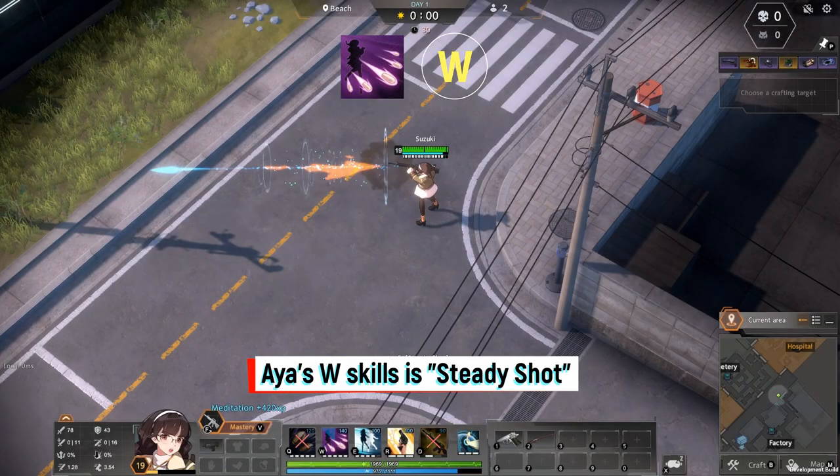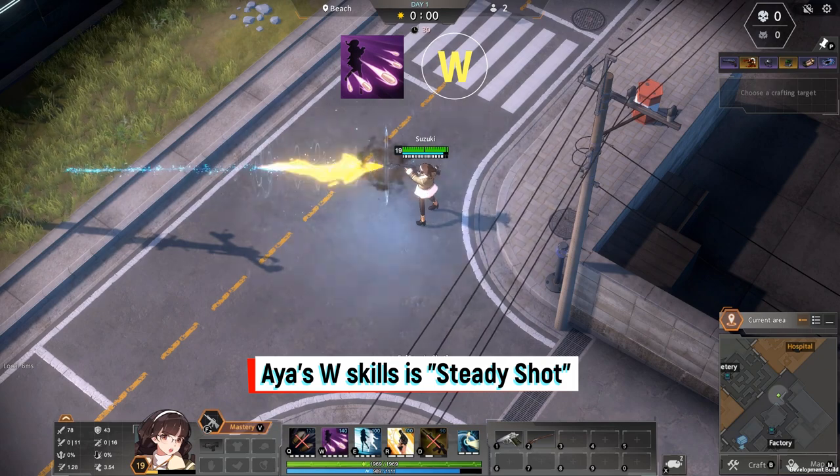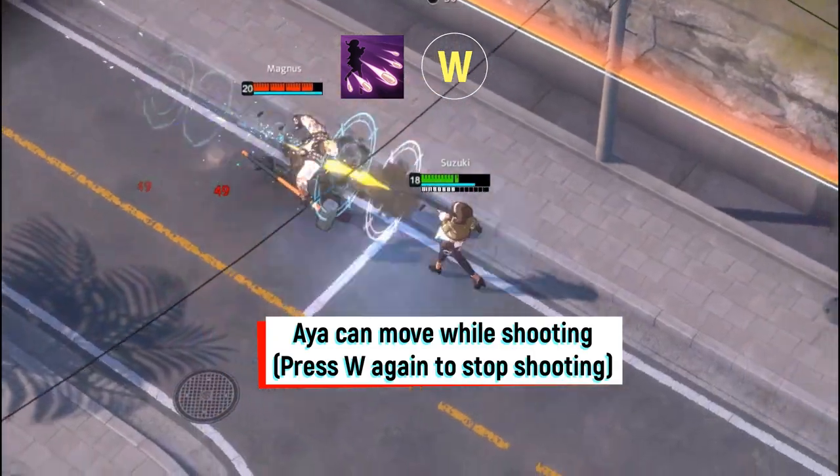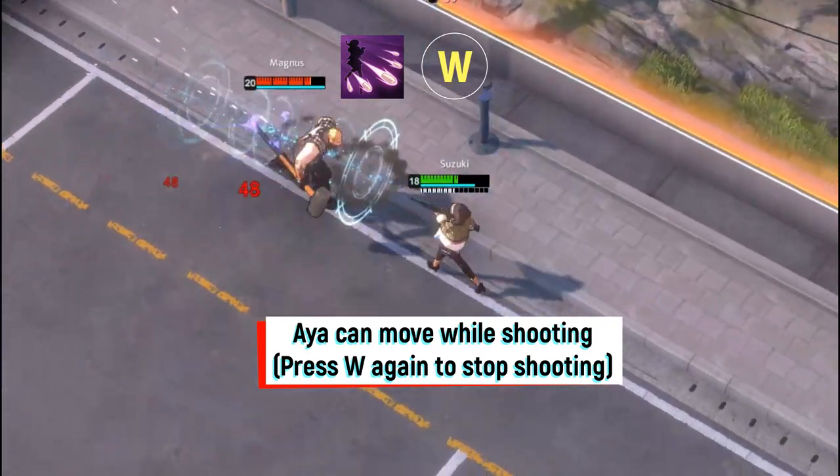Aya's W skill is Steady Shot. Aya fires 10 bullets in the targeted direction. Aya can move while shooting, and press W again to stop shooting.